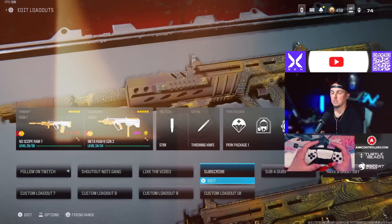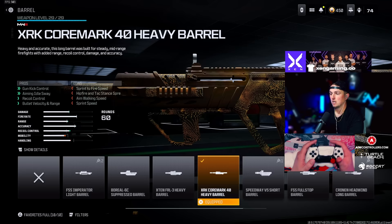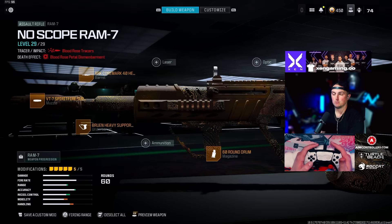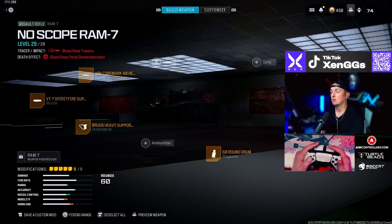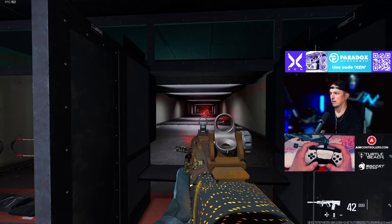Then we're running the RAM 7 with the RAM 9 — I like both the RAMs together, it's a lot of fun. For the RAM 7, we're going with the VT7 Spirit Fire suppressor or the Zimuth 35 — completely up to you — the XRK Core Mark 40 heavy barrel, the Bruin Heavy Support grip under barrel, the 60 round drum, and the HVS 3.4 pad. In the firing range: still so good and so easy to control.